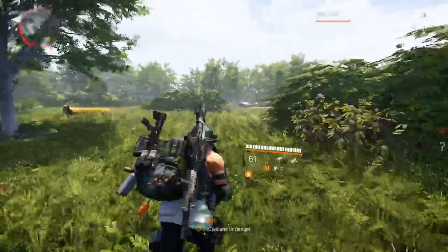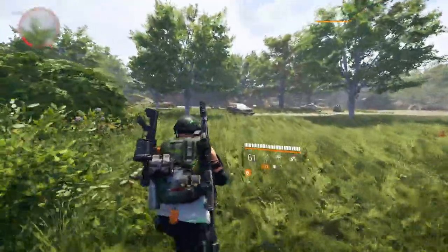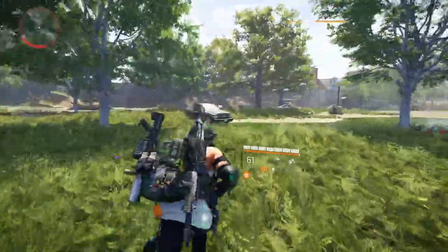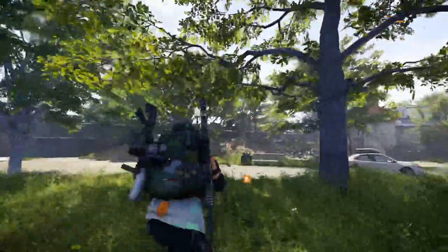Now you are going to head down the opposite way towards tidal basin. You are going to head towards this house. On the left side of the house there is going to be another one.